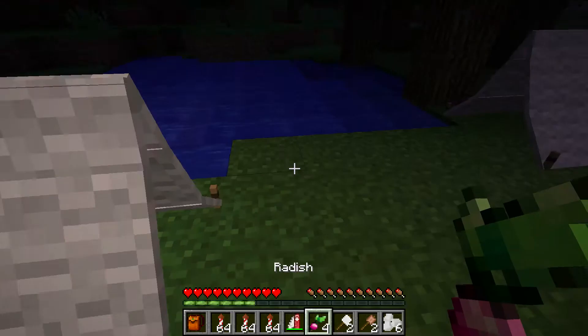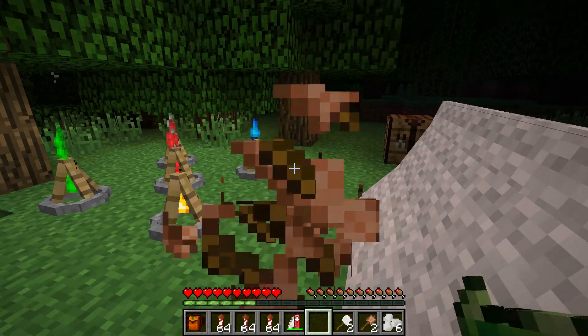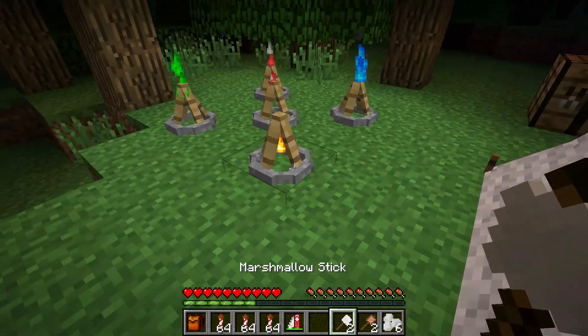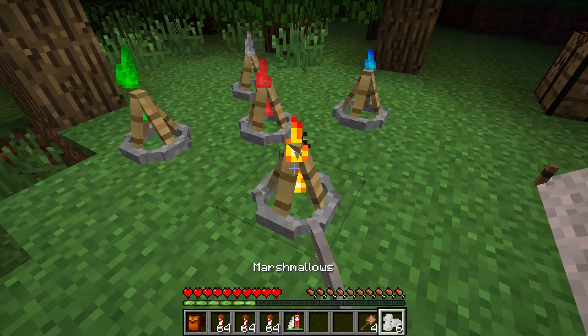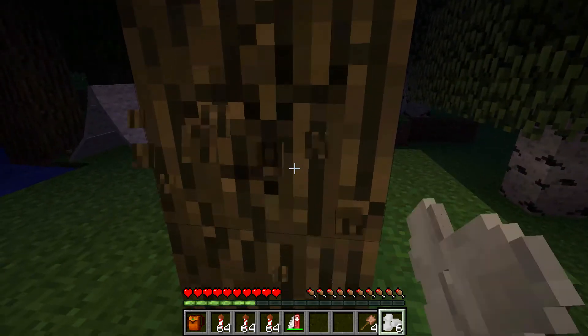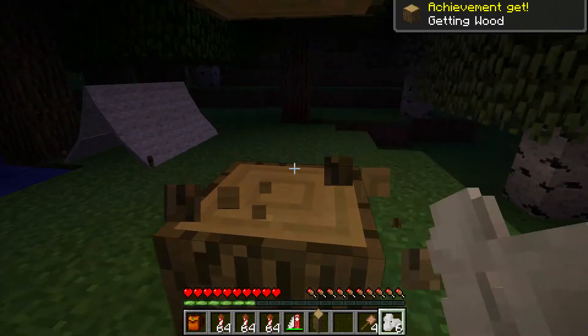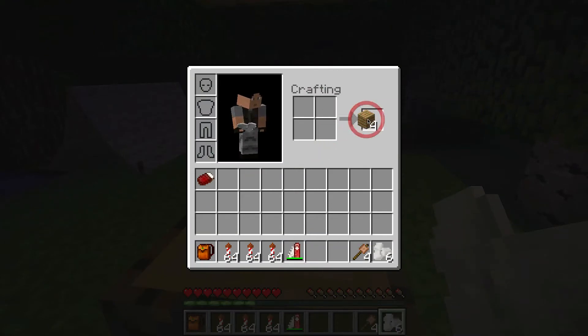I have radishes. When you destroy grass you can get radishes instead of seeds, and you can eat the radishes in a very odd manner. You can roast marshmallows and then they turn into cooked marshmallows. You have to put these on a stick, so if I get some wood and turn it into sticks, then I can make some marshmallows.